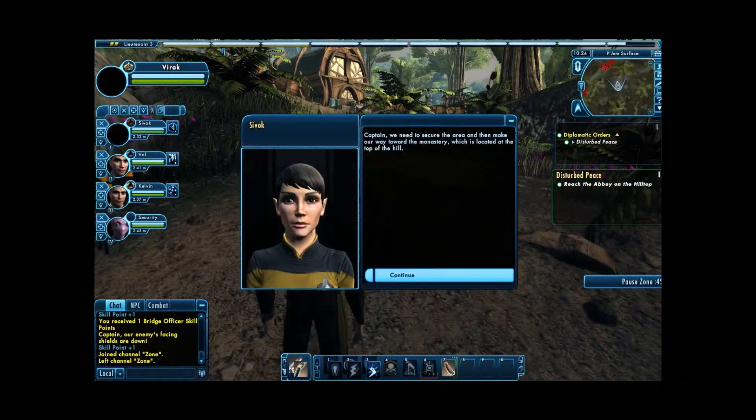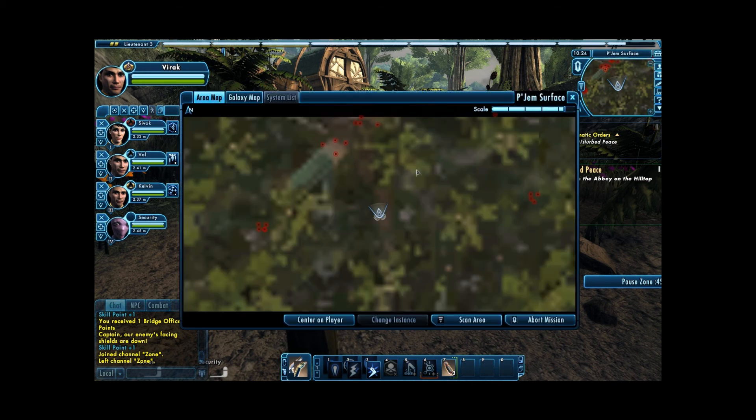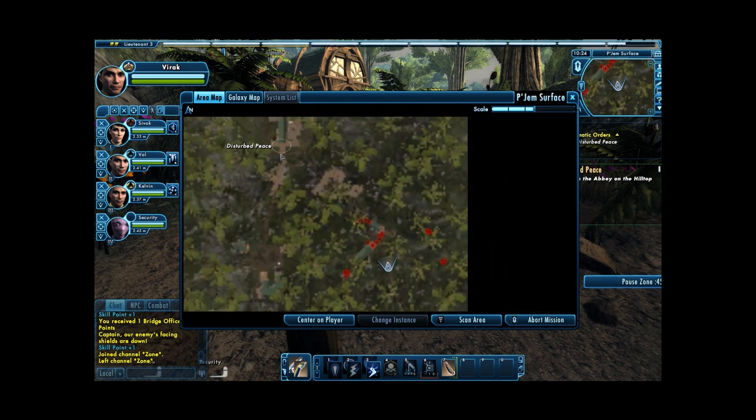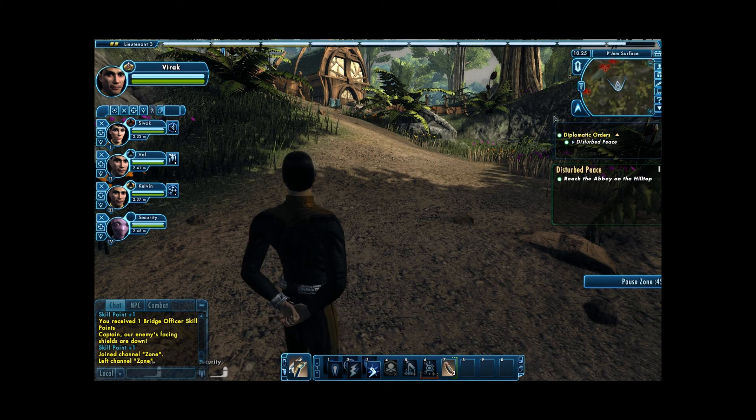Alright. Captain, we will need to secure the area and make our way towards the monastery, which is located at the top of the hill. I'm reading multiple Klingon patrols between us and the main building, sir. Recommend we proceed with caution. Alright, let me check my map here. This circle is where we need to be. As you can tell, the red dots are our enemies and there are a lot of enemies here. Anyways, I gotta end the video here, so when we come back, more of this.